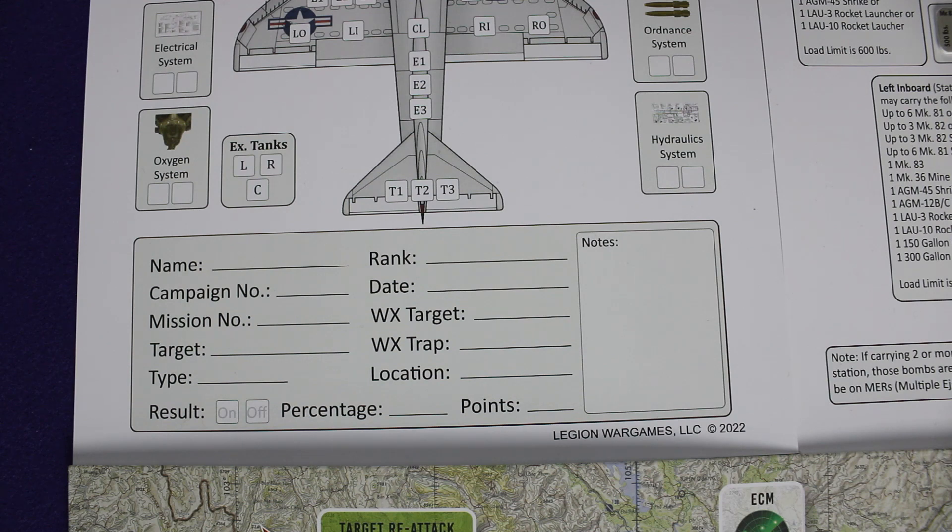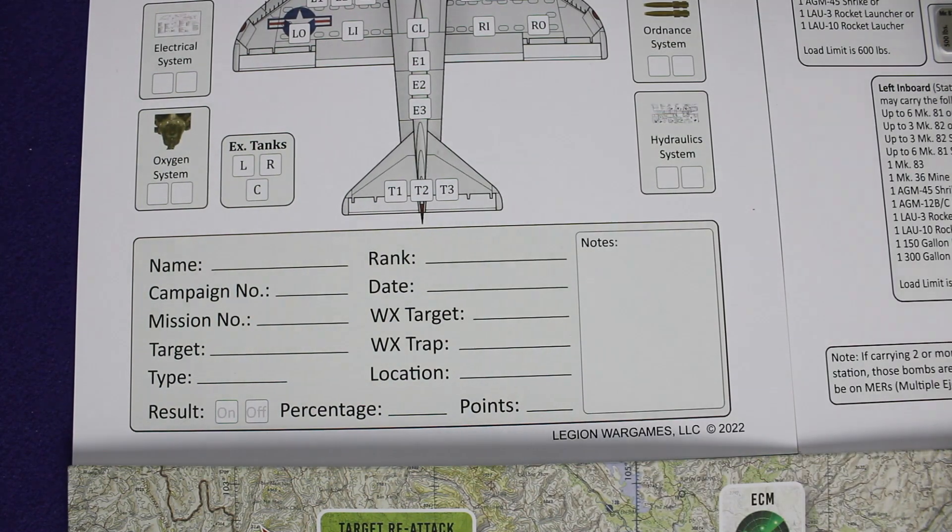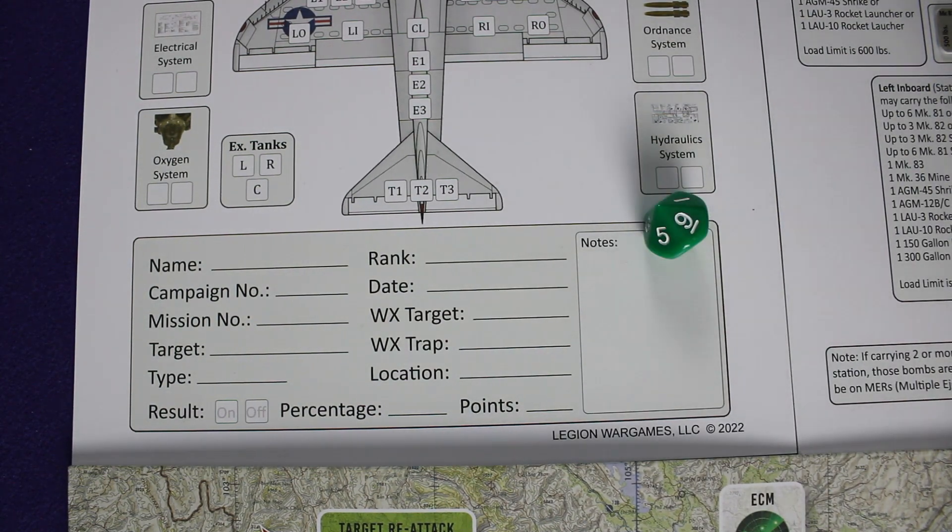Determine target, determine weather — table one or table two. One die roll for weather: it's a four, that's good weather. That's the weather at the ship. Now the weather over the target — nine, also good. So we're in good shape, the weather is fine.